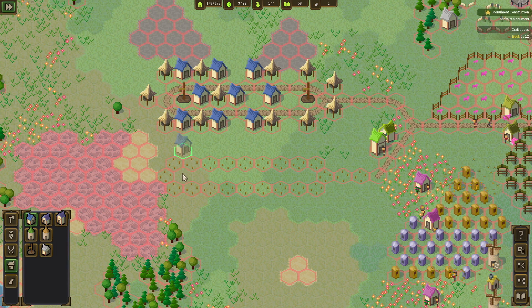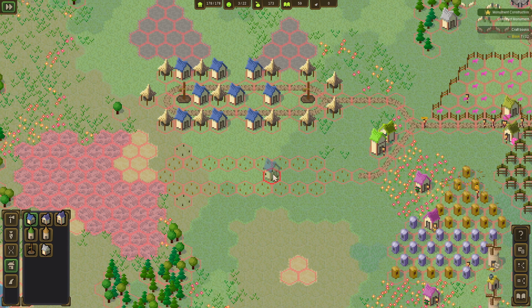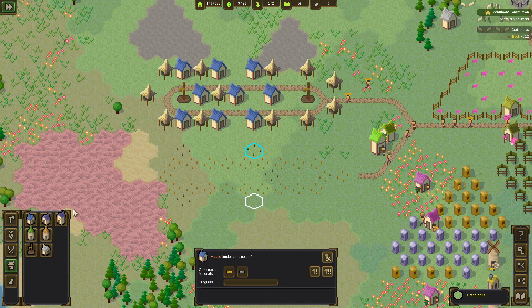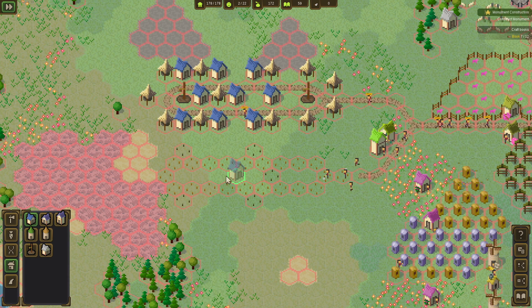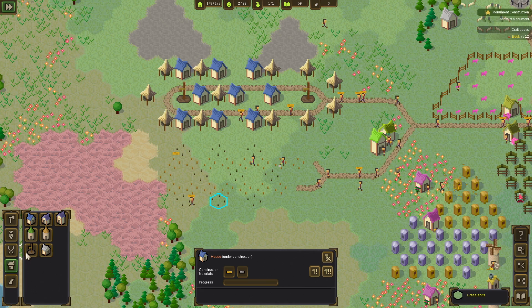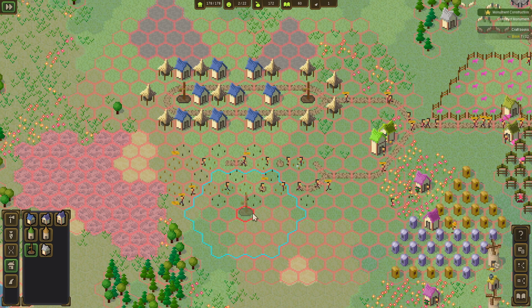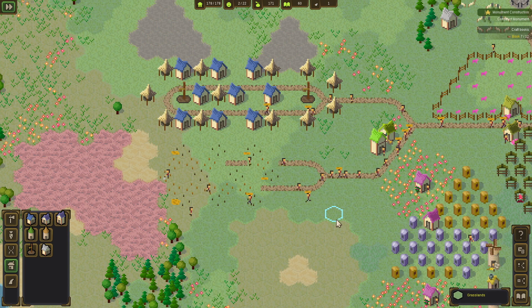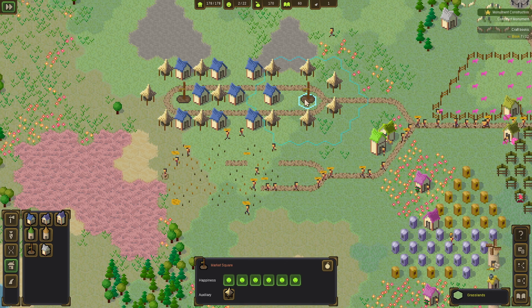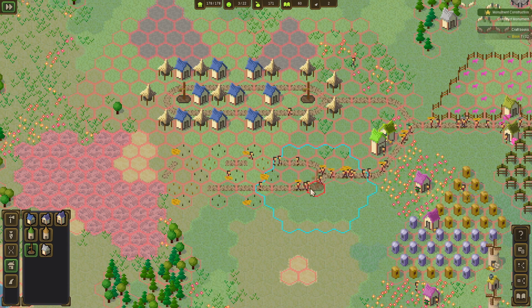For the housings, we're gonna have one there, one over there, one in the middle here. We're gonna try to keep it as symmetrical as possible — this is gonna be a residential area. These things are getting us enough happiness so we are good. We can definitely build another one — why not?